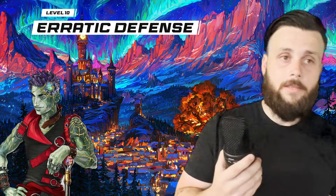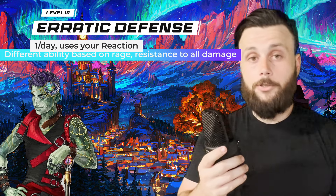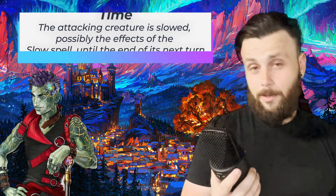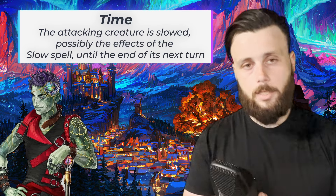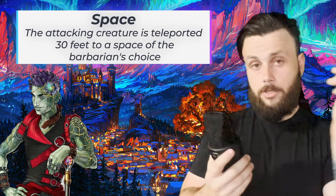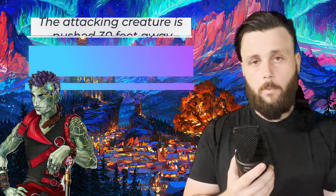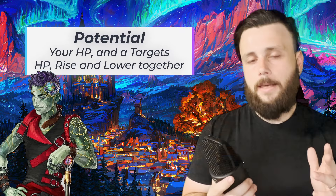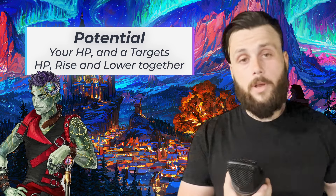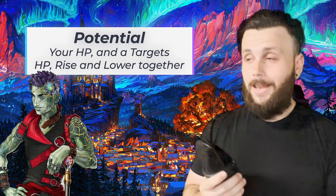At level 10 we get Erratic Defense, which doesn't use the Chaos Burst. When you are hit and choose to trigger it, you become resistant to all damage types plus get a bonus depending on your rage type. Time: the creature is affected by the spell Slow but it's not a spell — they return to normal at the end of their next turn. Space: choose a point 30 feet away and the creature that hit you teleports there. Gravity: the creature is shunted 30 feet in the opposite direction. Potential: Tethered Potential creates a magical connection — any damage you take they also take, any damage you heal they also heal, and vice versa, lasting while you're raging or until either of you hits 0 HP.